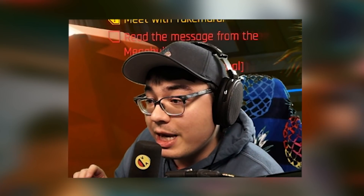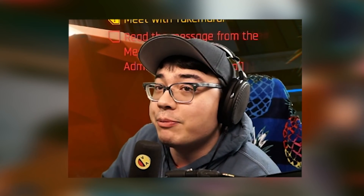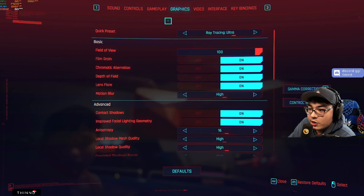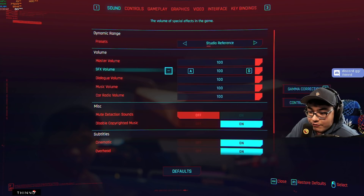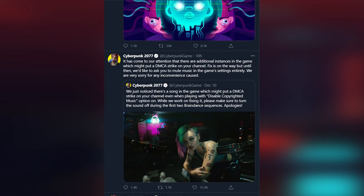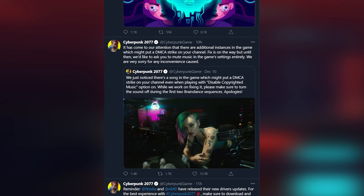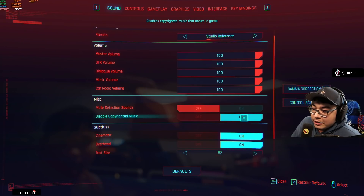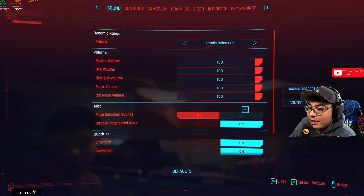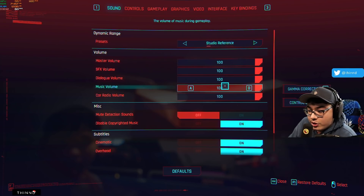Let's dive into all the settings that will make your gameplay and your streams or videos look absolutely crispy. First things first, if you're streaming, you need to turn off all of the music. Cyberpunk recently put out tweets about how their disabled copyright music is working mostly, but there are a couple songs that aren't working properly — meaning if you have just one copyrighted song playing while streaming, you're going to get a DMCA strike. They recommended you turn off all music completely until they fix it.